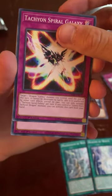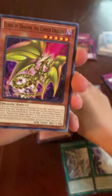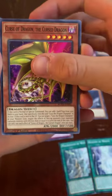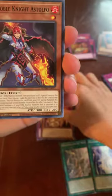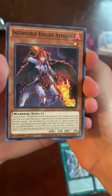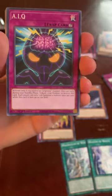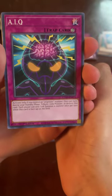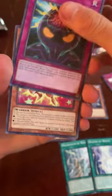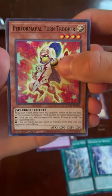Got Spiral Discharge, Curse of Dragon the Cursed Dragon, and Infernoble Knight — hard to pronounce. Also a Q-monster that I don't know much about — I should research those more. Formable Turn Trooper, and Pilgrim Reaper.